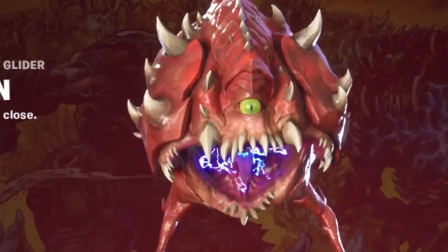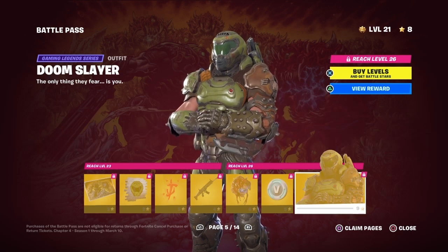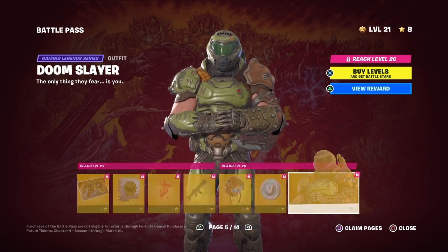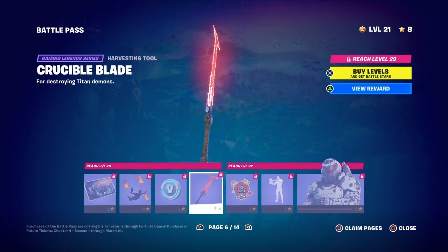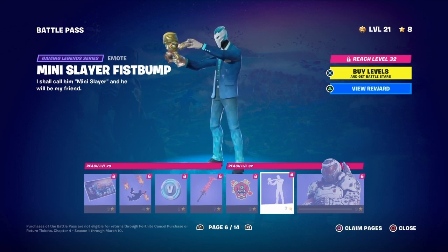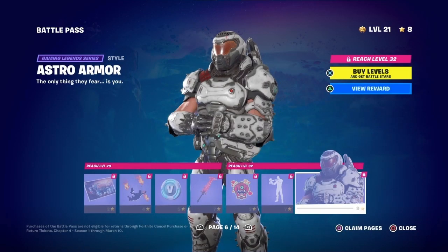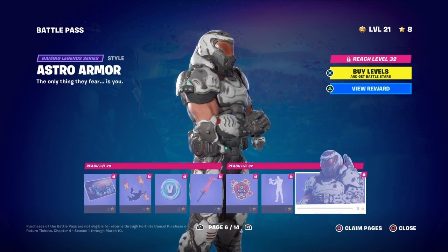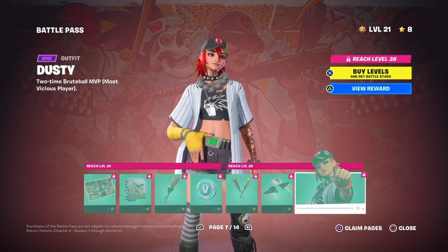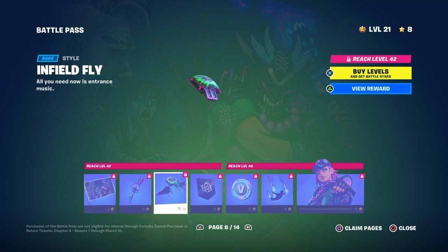And here's the Air Walker Masai style. And then over here we have Doom Slayer — pretty cool skin. You have the Crucible Blade, the Mini Slayer Fist Bump emote, and the Astro Armor style of Doom Slayer right here.